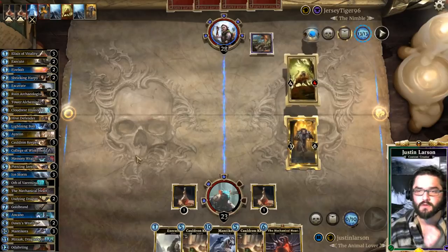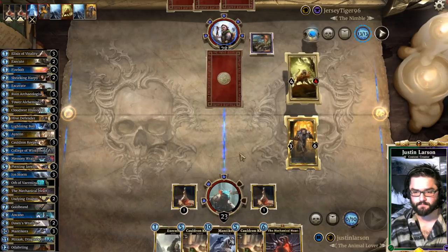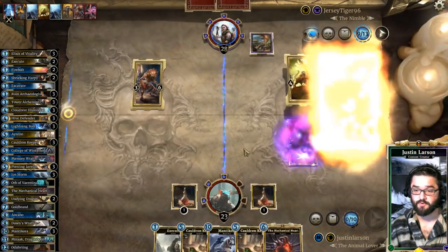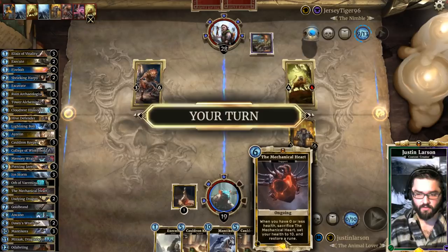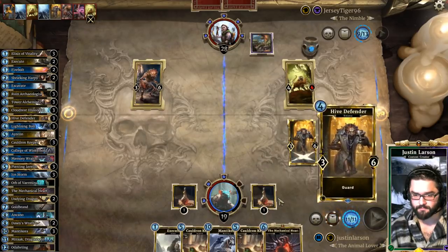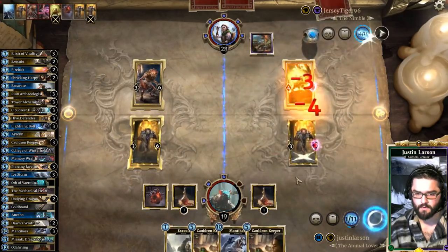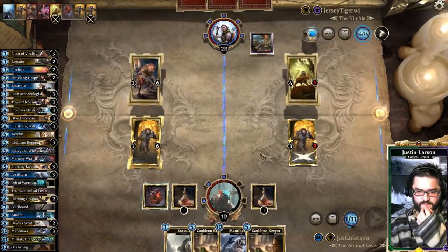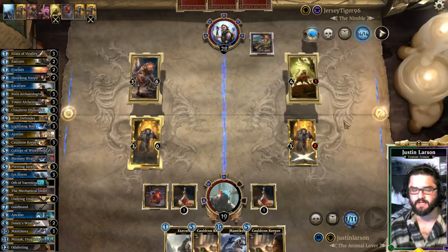There's Hive Defender. Now we're on Manticora. Suppress — that's okay, right? He just gets a card out of his hand. Mechanical Heart's purpose in this matchup is to eat a removal spell. He's about to hit 15 Magicka. We can Manticora one of them. Has he ramped three times? Yeah, he has ramped three times.